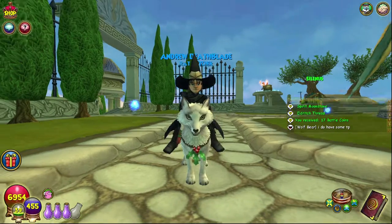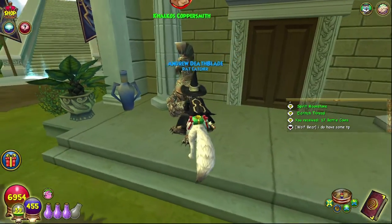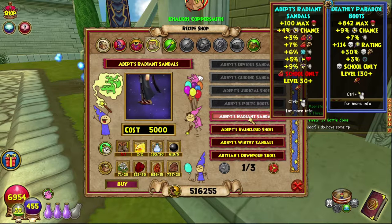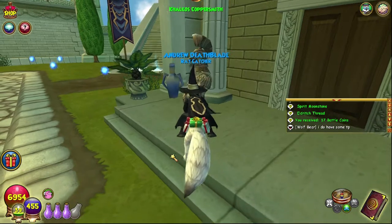Hello and welcome back to the Craft Box. My name is Brent and today we are on episode 76 of the Completionist Crafters series. Today we are crafting the Edipst Radiant Sandals, which are the fire boots.